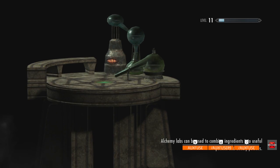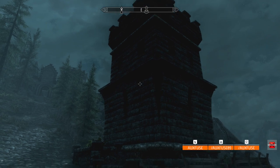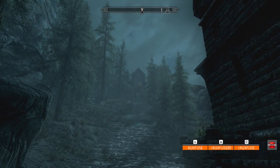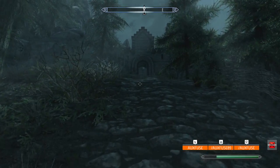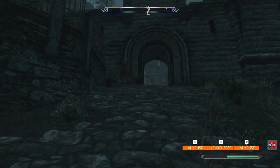Here we are just outside of Solitude. You're going to spawn in right next to this kind of guard tower. Just up east is the entrance to Solitude. Leave Bjoram behind where he is and run up this hill — right at the top you'll come in contact with the entrance to Solitude.